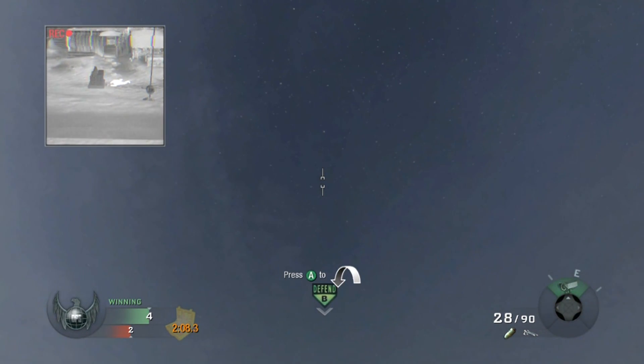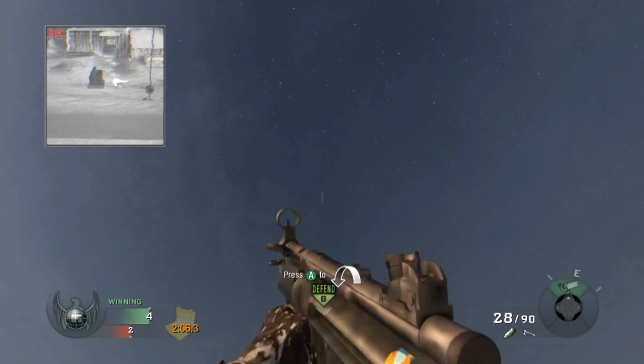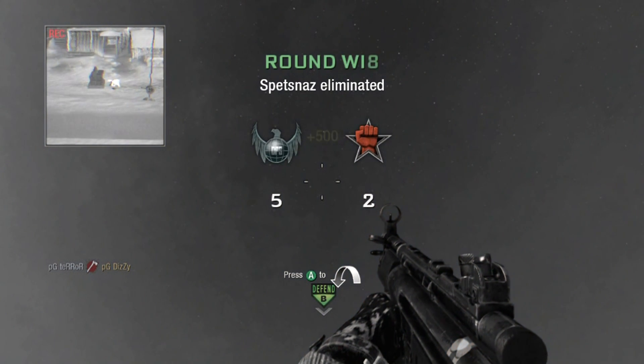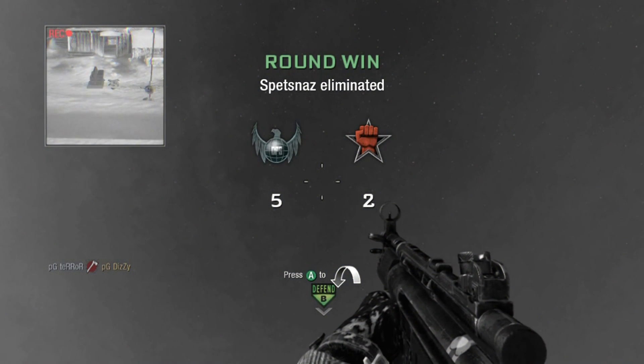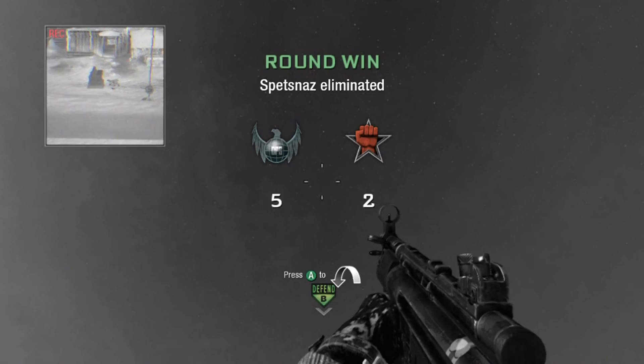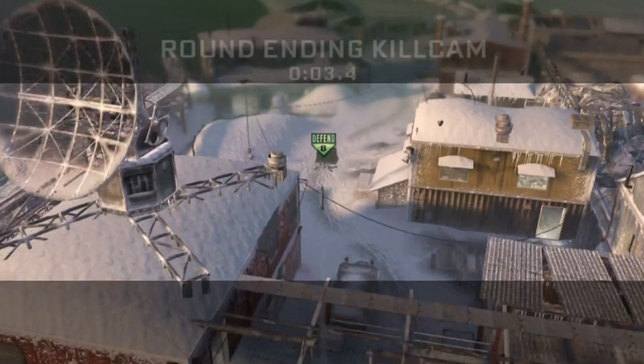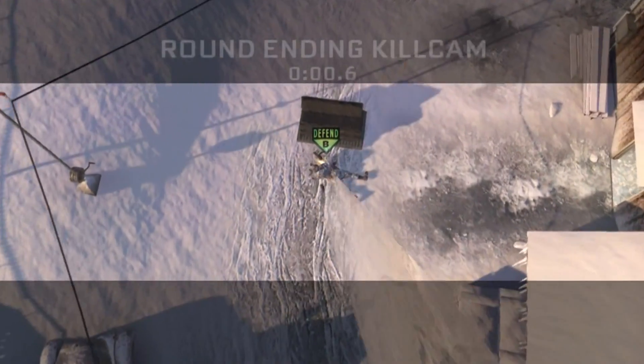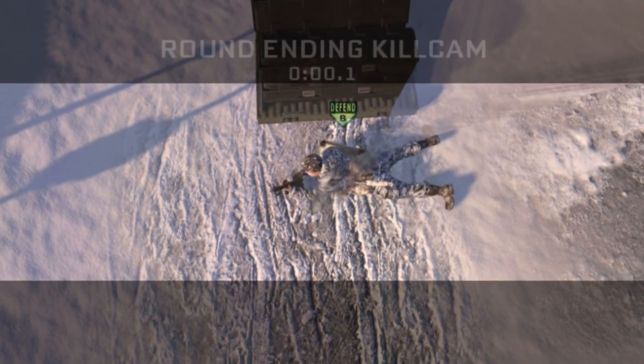Look straight up. Line it up with B. You see him start to go for the defuse — throw it up and get an awesome kill cam yet again. So that was the two bombs for search and destroy.